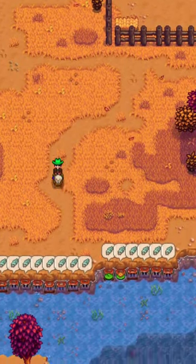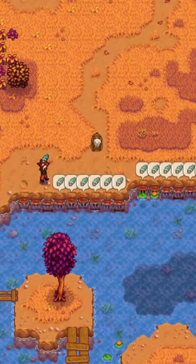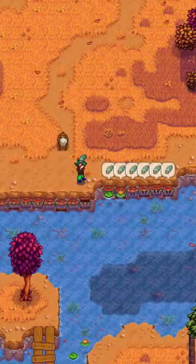The Periwinkle is a fish that can be caught using a crab pot in any freshwater body of water. It can also randomly be found at the traveling cart for 1000 Gold.